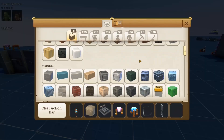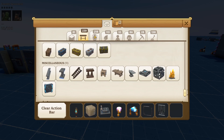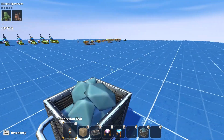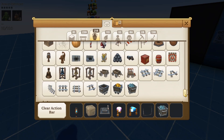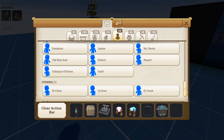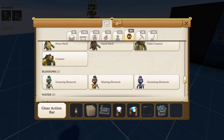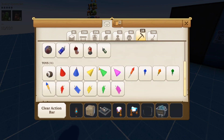Outside of that, I don't believe there are any other new items, obviously aside from all the druid stations. There is a new mine cart with Feanor blocks in it instead of the regular gold, which is a pretty cool addition. There are no new NPCs, no new enemies as far as I'm aware, and no new tools or anything like that.